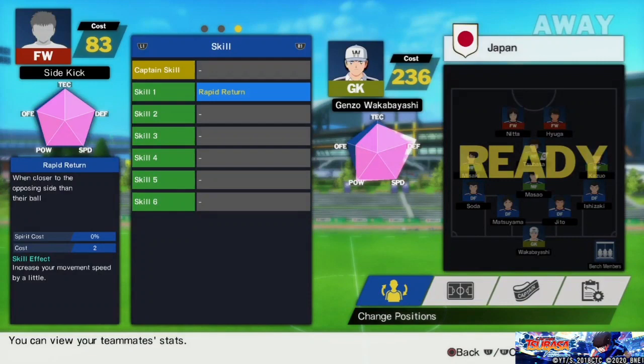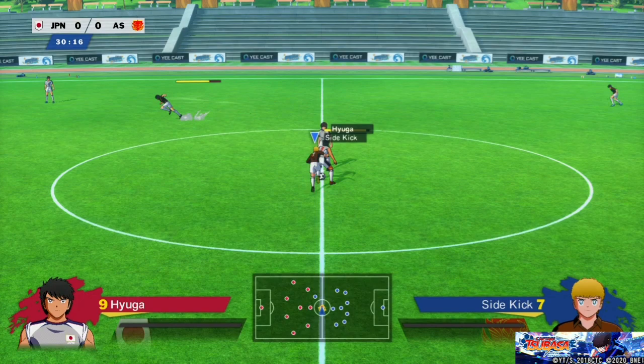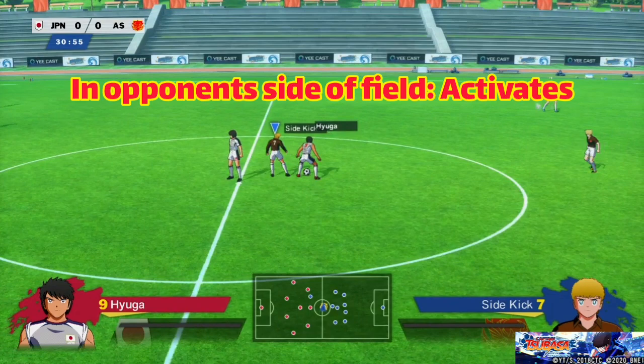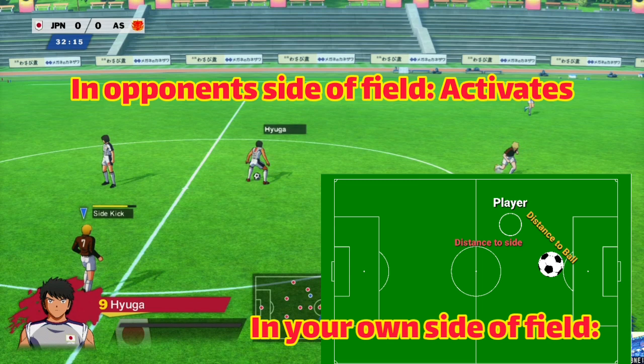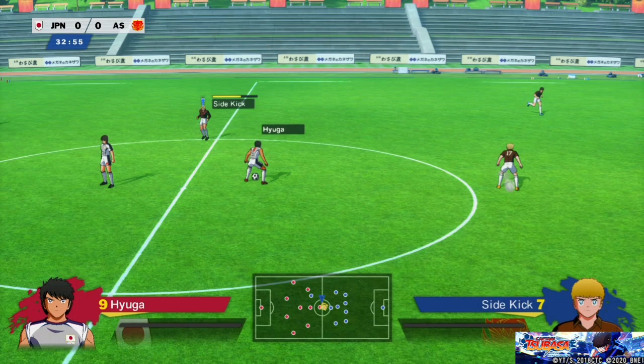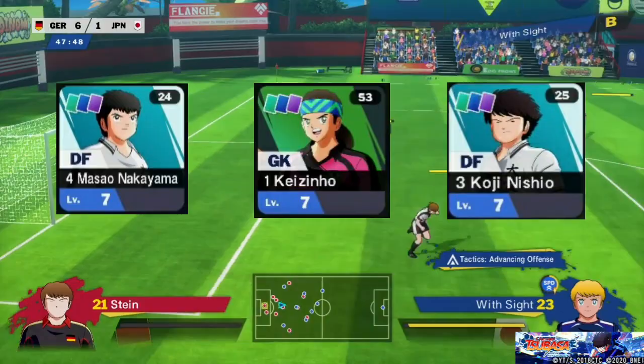Number 11: Rapid Return. I would like to express my gratitude to the dev team for the very clear explanation of this skill — F*** you! So here's how Rapid Return works: if you're on your opponent's side of the field, it activates. If you're on your own side of the field, it only activates if your distance to the ball is greater than your distance to the middle line. Once activated, Rapid Return increases your Tackle Speed by 5%. The cost of this skill is 2. You can get this skill from Kei Xinho, Nakayama, and Nishioh.